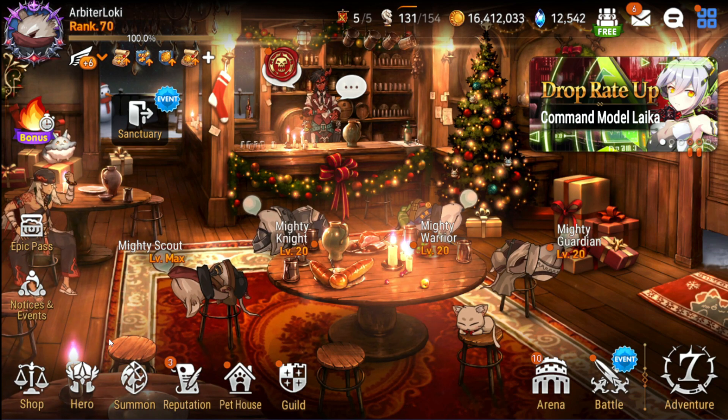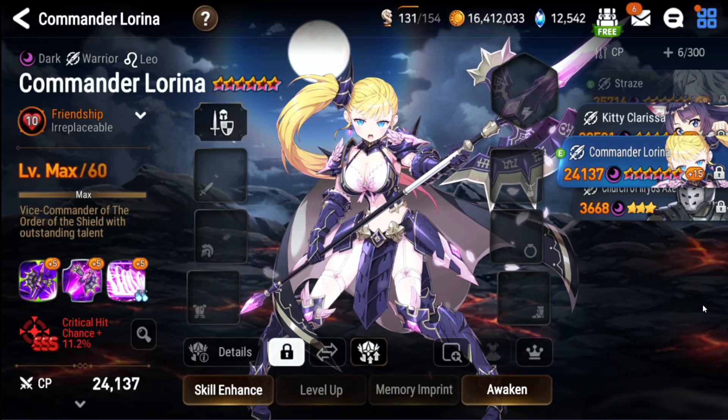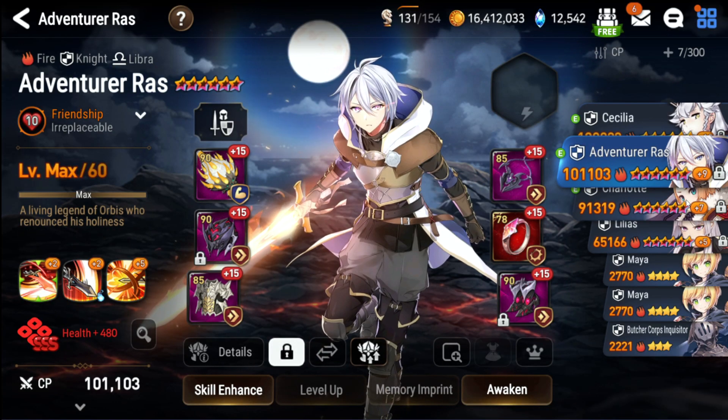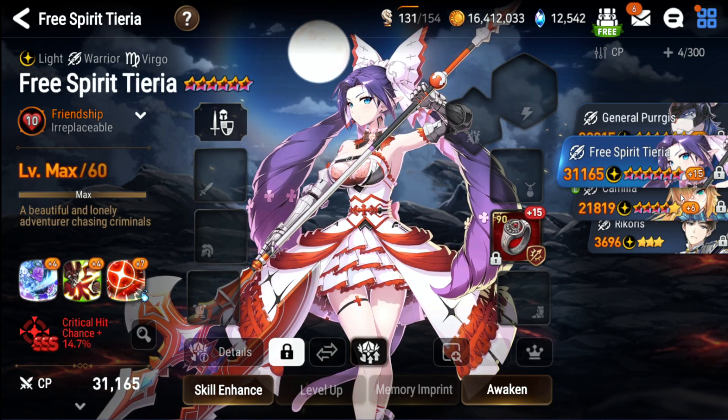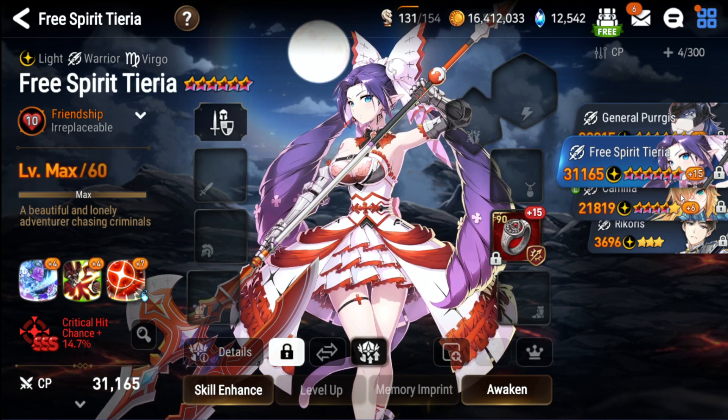Start to level, upgrade, and enhance these units: Lorena, Montmorency, Rass, Flurry, and Arbiter Vildred. If you do not have Arbiter Vildred, then use Free Spirit Tierra instead.